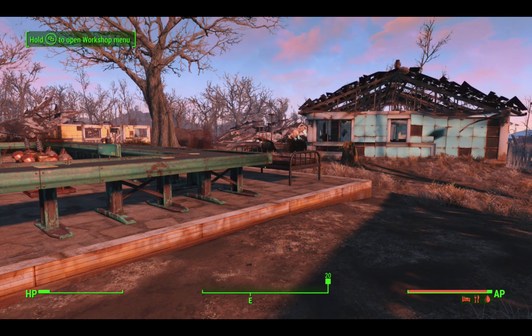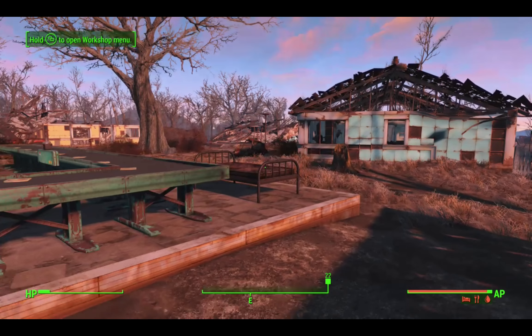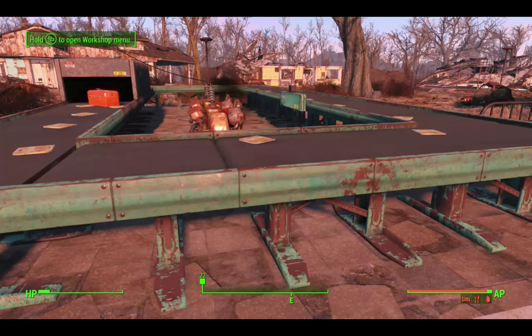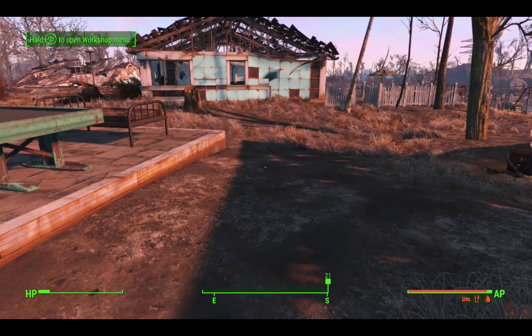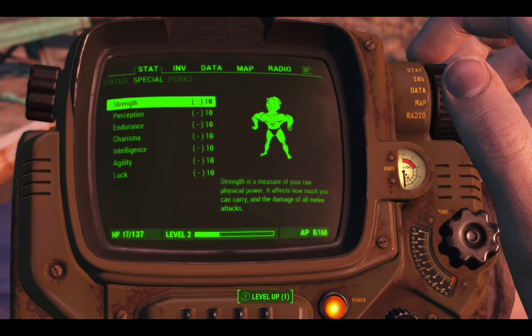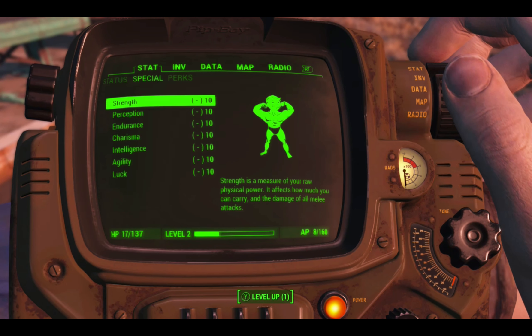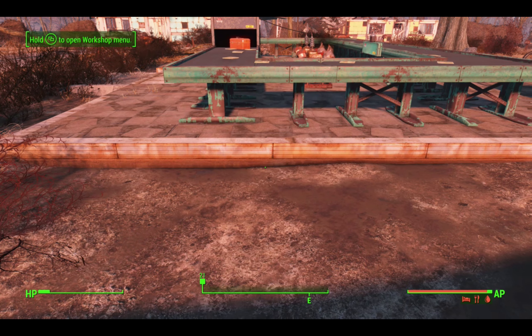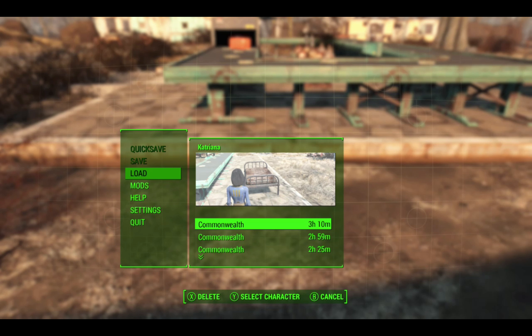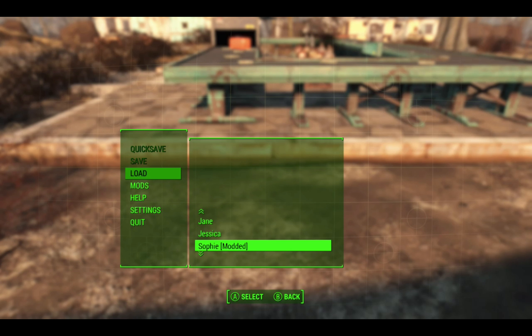Hi there guys. I've just loaded up my previous save in survival mode. I'd saved just here after I maxed out my stats, but I realised my stats are not maxed. If you have a look, they're all at 10 but I didn't have maximum penalties. So I've loaded my save back up, which was a little bit trickier than I expected. You need to go to load, then select your character, and then go down until you find the survival version of your character.